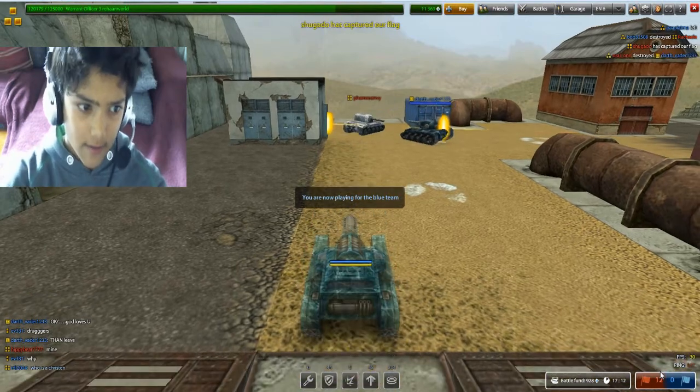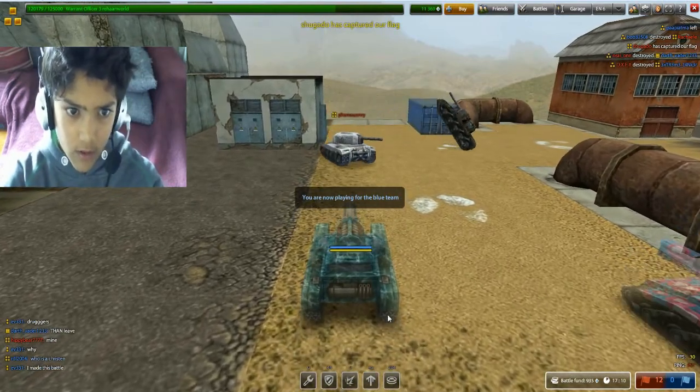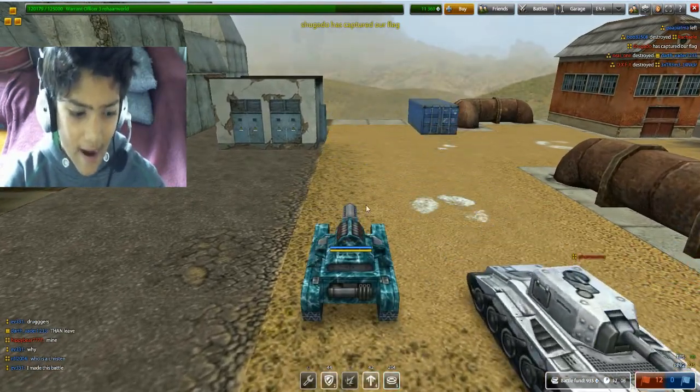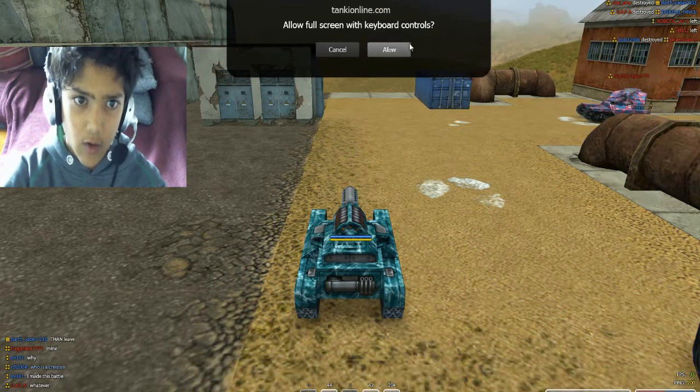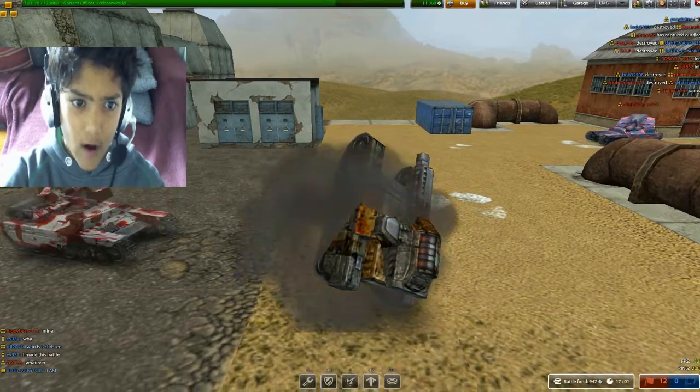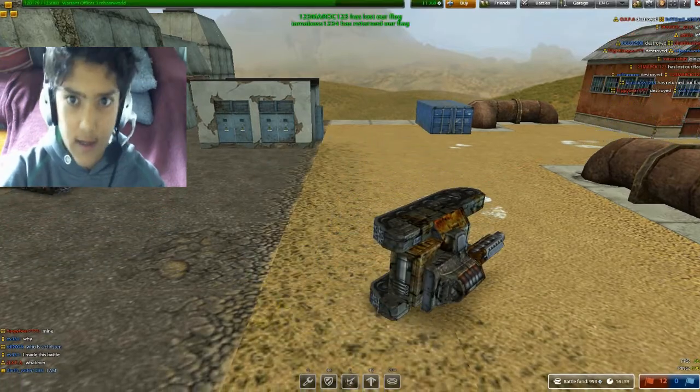Okay, now I am in the battle. I still can't use the mouse, so I click anywhere around the screen and then you will see this option. You click Allow, and then you will get the mouse controls.